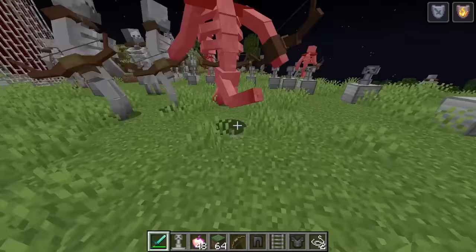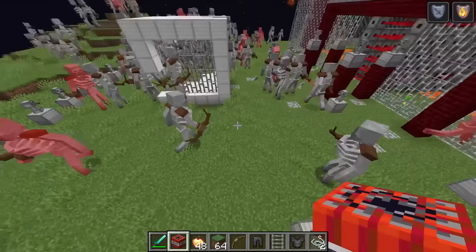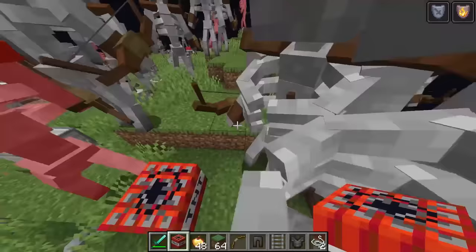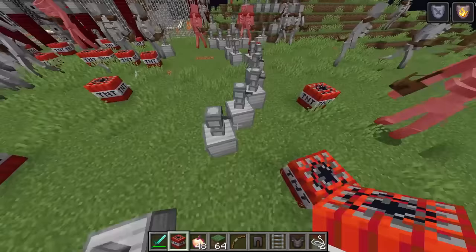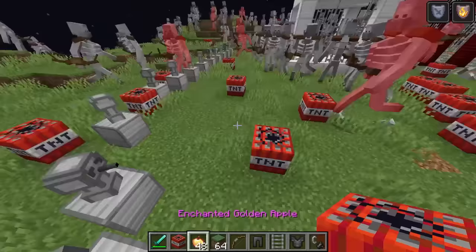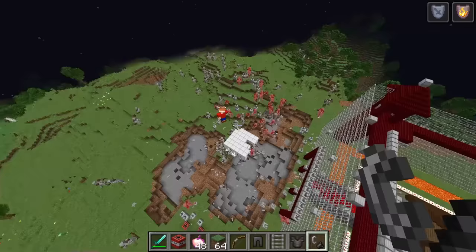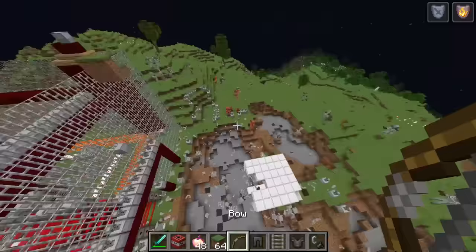Daddy, I think we need the big guns. TNT! I don't know if that's a good idea, daddy. It's the only way to get them out of our build — they're gonna pierce through our walls and eat our jungle. Are you ready? Light it! Three, two, one — oh my goodness, it's actually destroying everything! More TNT! Let's go!